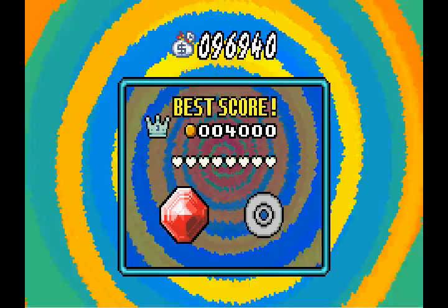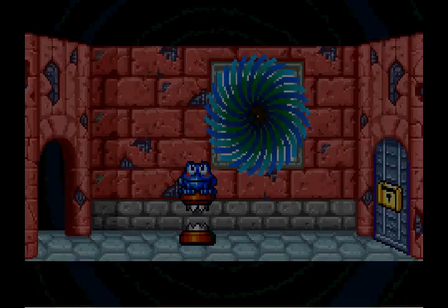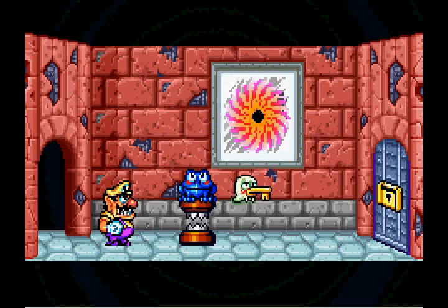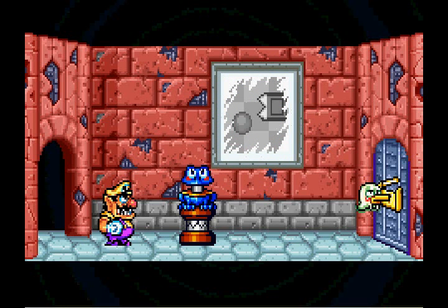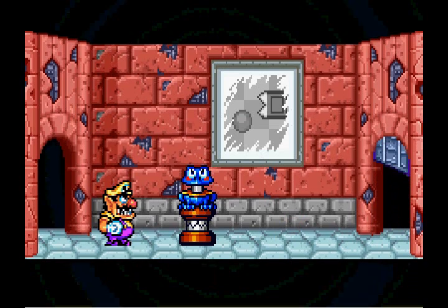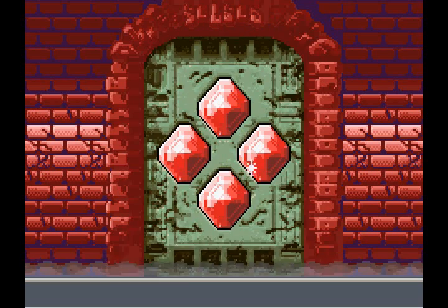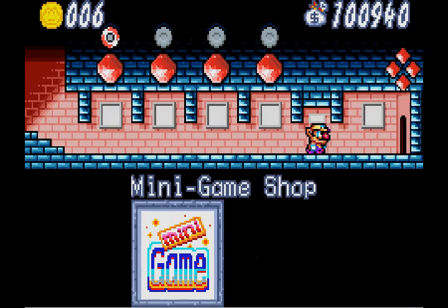We have over $100,000 now. So unlock that door and there we go — that is it. And with that, we got the fourth ruby. All the bosses are now unlocked. In that case let's go and battle them.